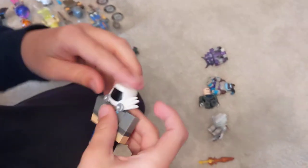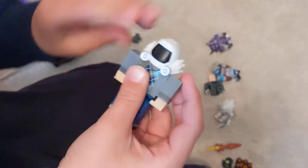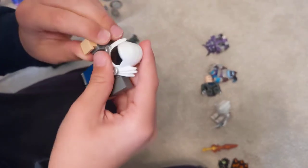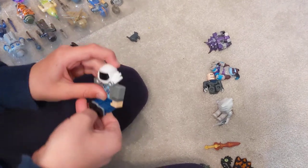We're gonna start with this guy here — they're very hard to open. Oh look, we got him! Okay, so this is what he looks like, and that's what his thing looks like underneath. Hi guys — it's the White Dominus face.